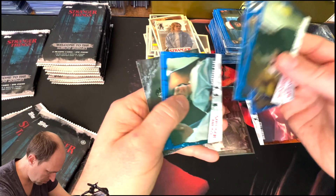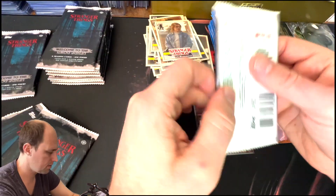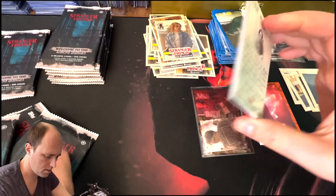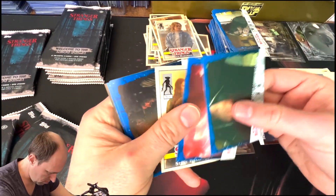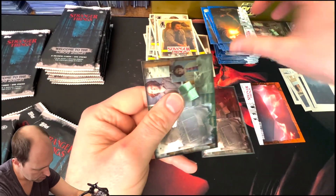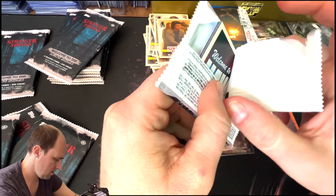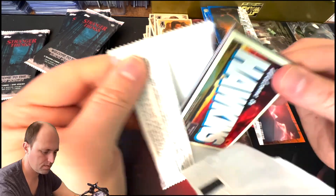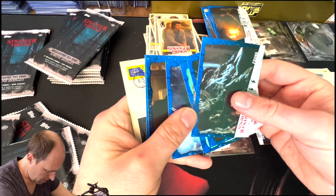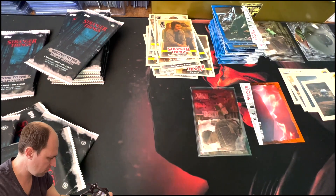Character, base, base, base, base, base — regular Evolution, lots of regular cards here. Does make you question why these cost so much. Base, base, base, Barb. Clown through. Base, base, base, base, base, base, and a Welcome to Hawkins numbered to 15. They're cool cards.